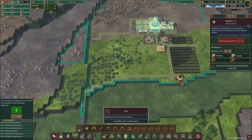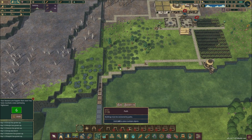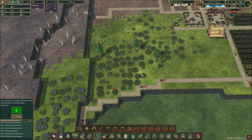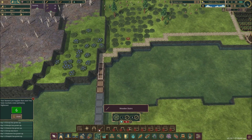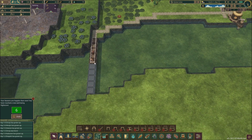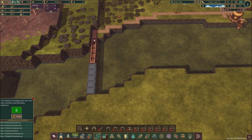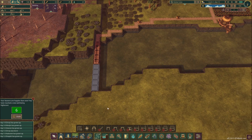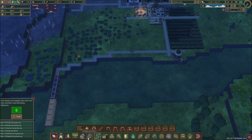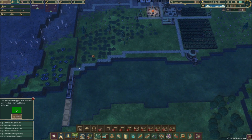What we want to do is make sure we can get the beavers as far as we can with all of our paths. Once someone is available, I can build on top of this dam so I can get to the other side. Our priorities are to get the dam finished and get a little bit more lodging.